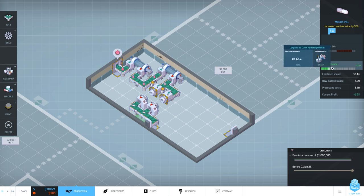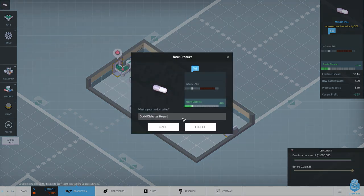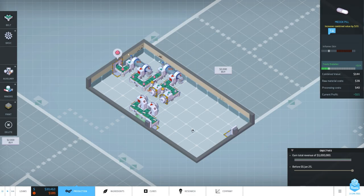The stuff arrives at the right two-to-one ratio, gets processed, and comes out as a nice pill. Let's check it out - it's a Medox pill with no name yet, but it can treat diabetes. Let's push it into the export port and give it a name. Doc M Diabetes Helper? I like it, but we're a good company so let's call it Diabetes Crusher. Let's push it out and make some money!